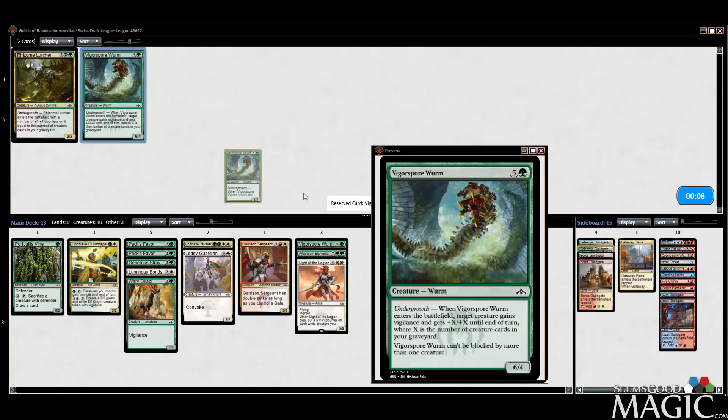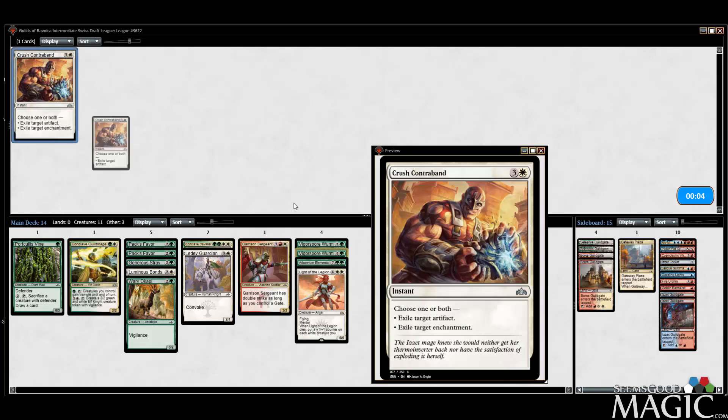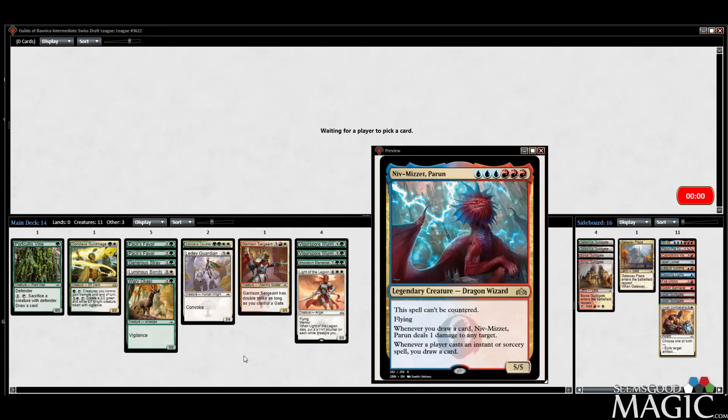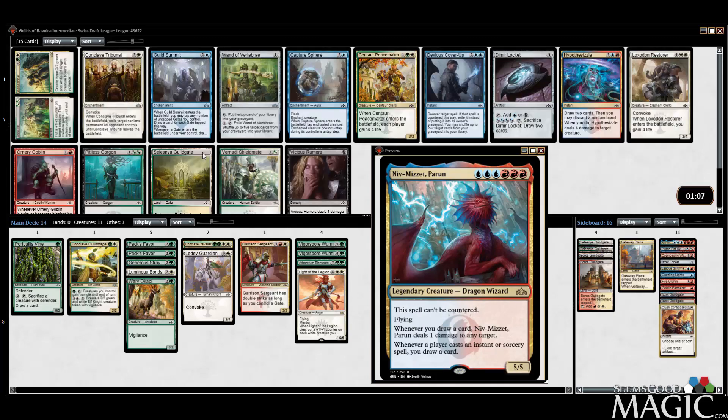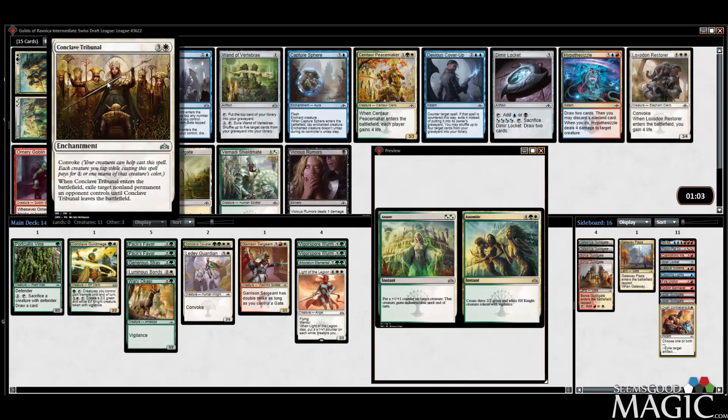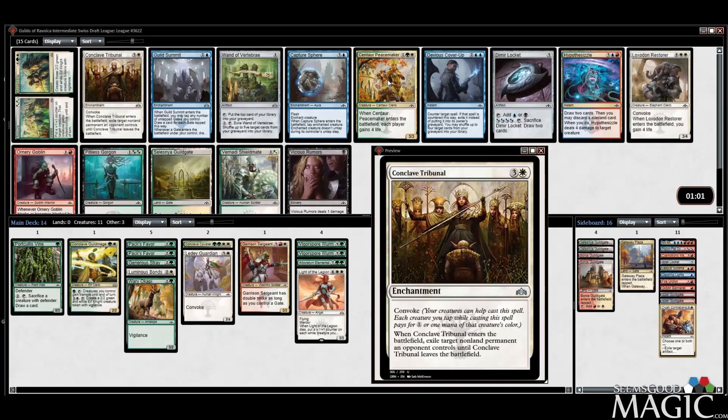I do like Crushing Canopy. Vigorspore Worm number two. Crush Contraband, rather, for sideboard. We're in the right deck — I'm disappointed that I'm not playing the Niv-Mizzet deck, but we're absolutely in the right deck. And then we're immediately rewarded with Assura Symbol. I am going to take it over the Tribunal, even though that's a great card.